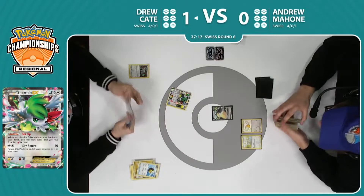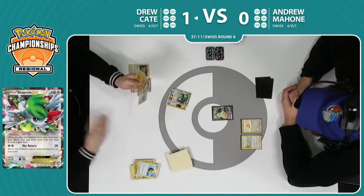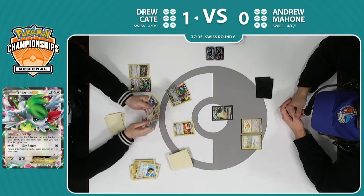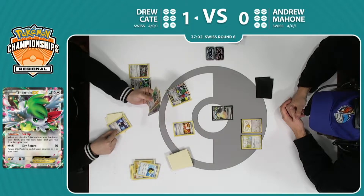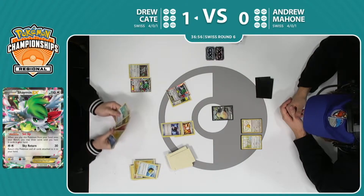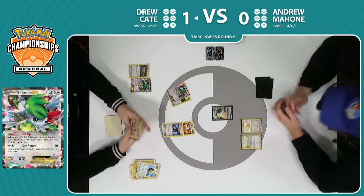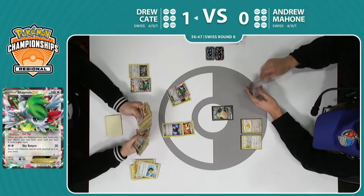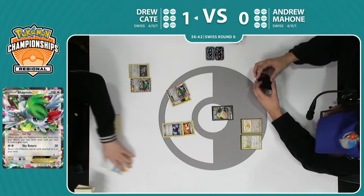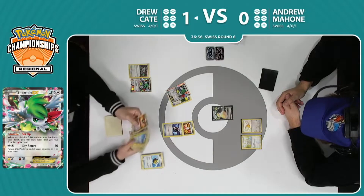Four cards — he's just getting there. Trainer's Mail gonna have to keep fishing. Battle Compressor, that's gonna be the call there — can't grab the other Trainer's Mail, so just gonna keep on moving. Not sure what the energy counts are exactly, but he has the one Water in his hand. Unless they're in the prizes, he should be able to get the full suite into the discard pile this turn. He does have one Lightning in discard, so he could go ahead and put two more. He has the Water as well — okay, so he's golden.